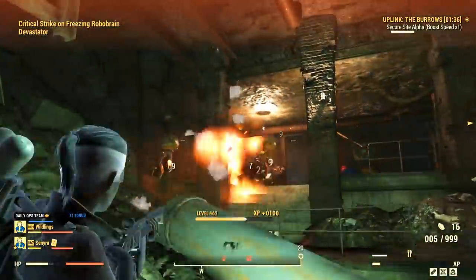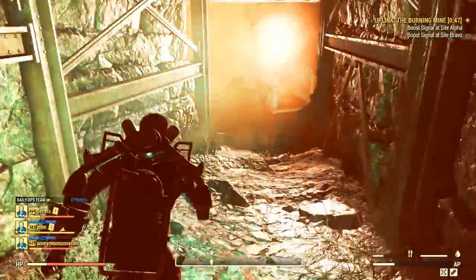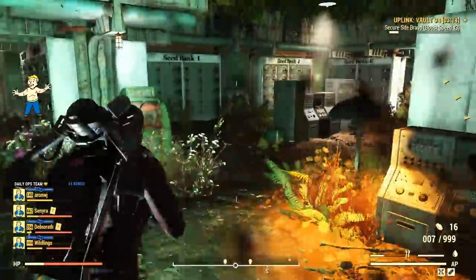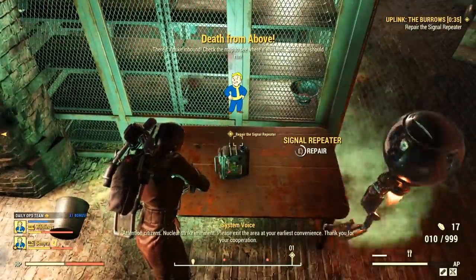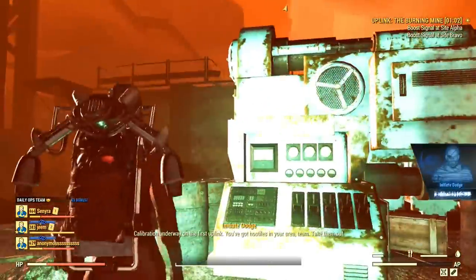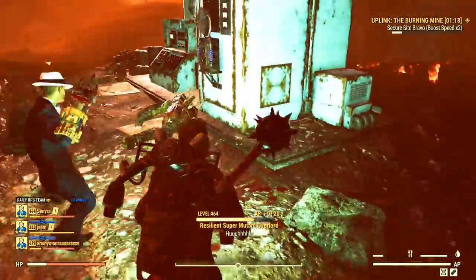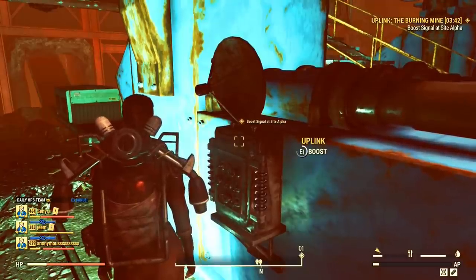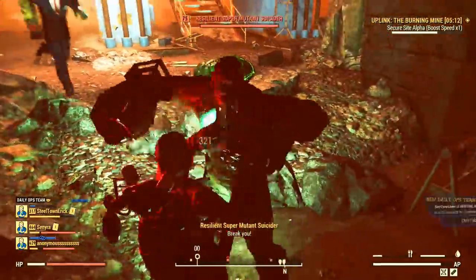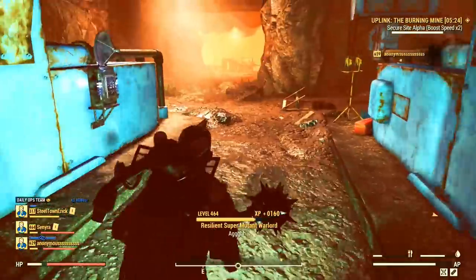Daily ops are not always the same. There are four different locations where daily ops can take place right now: the Boros, the Burning Mine, Valley Galleria, and Vault 94. Despite the different locations, the operation logic is always the same. You have to find and repair the signal repeater, then boost the signal by activating two uplinks located at different places inside the instance. All of these mission items have a fixed spot for each location — for example, you can always find the signal repeater and the uplinks at the same exact spots in the Burning Mine and in the other locations too. You will quickly learn all the spots in due time. The learning curve is really not high for daily ops.